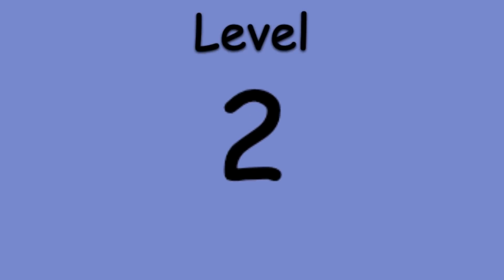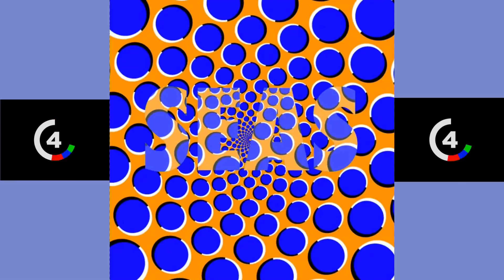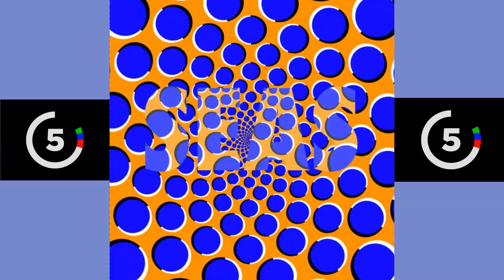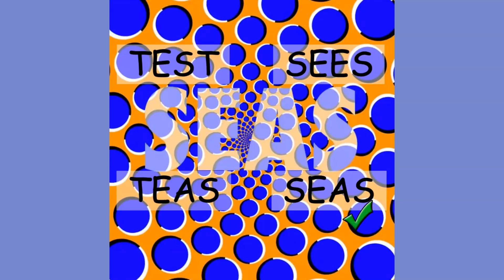Level 2. 5, 4, 3, 2, 1. Level 3. 5, 4, 3, 2, 1. Options: Glow, Glam, Glue, or Grow.